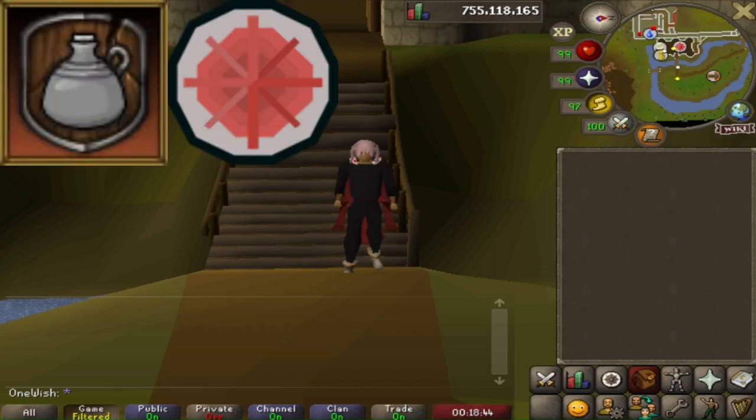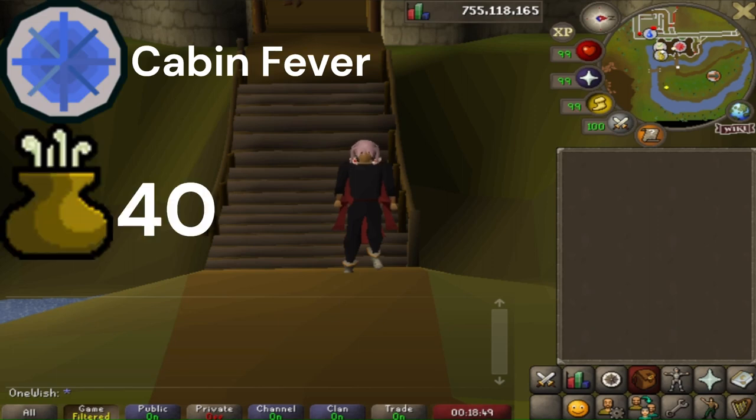How to AFK the Trouble Brewing minigame. The only requirements to access the minigame are the quest Cabin Fever and level 40 Cooking.